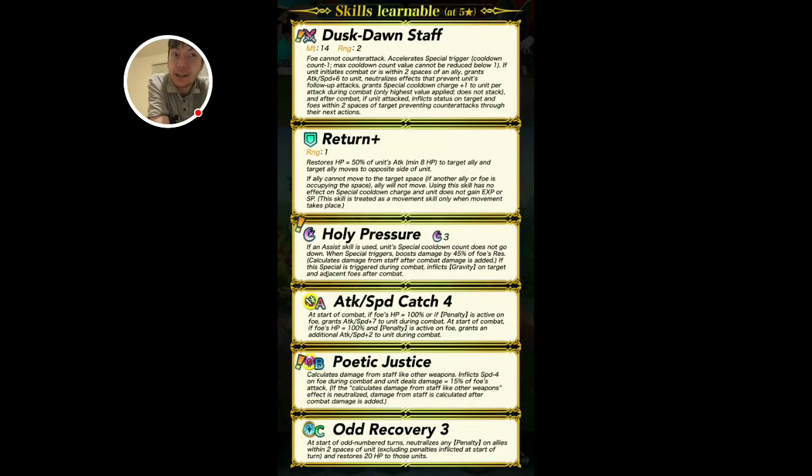Wall Heart — basically enemy cannot counter attack within two spaces, like Flash Smoke basically. Holy Pressure — holy shit, this is crazy. If an assist skill is used, unit special cooldown count does not go down. When special triggers, boost damage by 45% of foe's res — so the tankier the foe, the more damage you deal, which is hilarious against all these Far Savers. Calculates damage from staff. After combat, if the special is triggered during combat, inflicts gravity as well — which is nuts. Attack/Speed Catch — good. Poetic Justice.